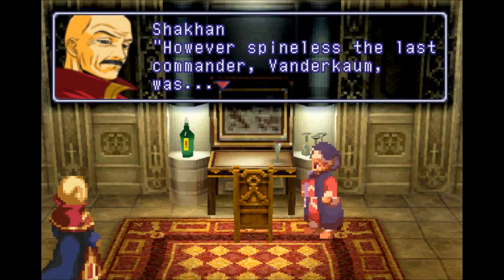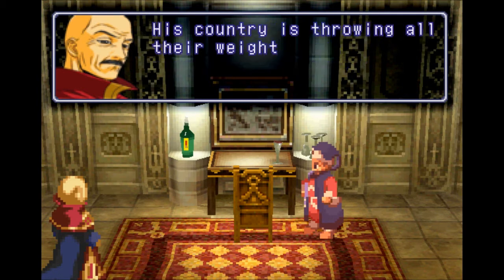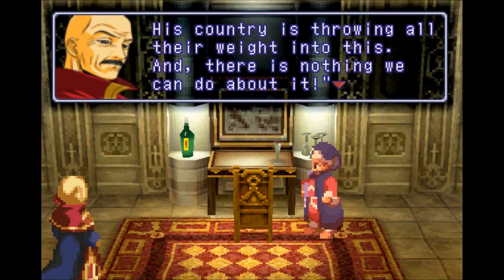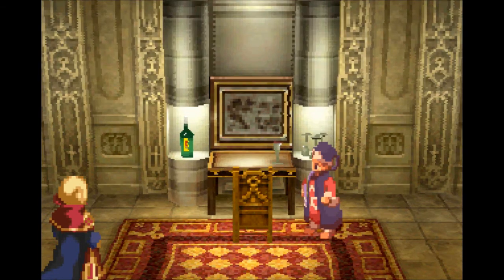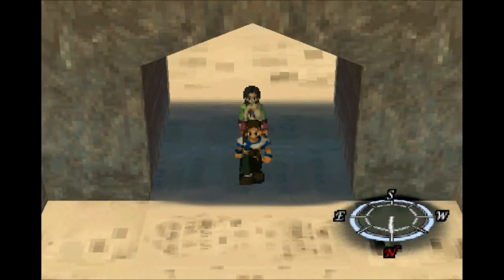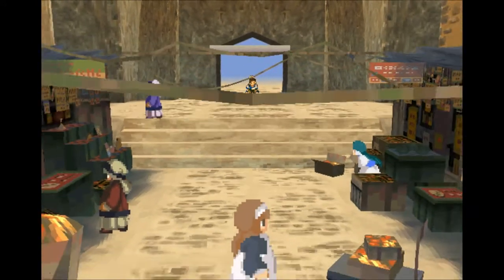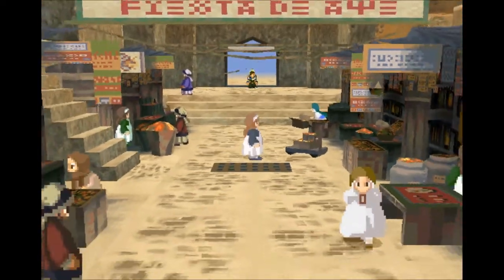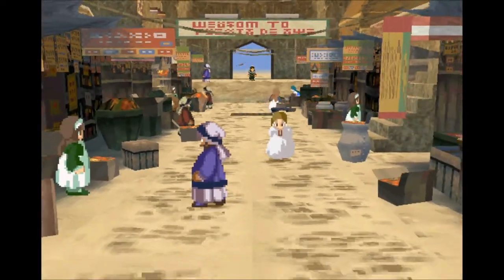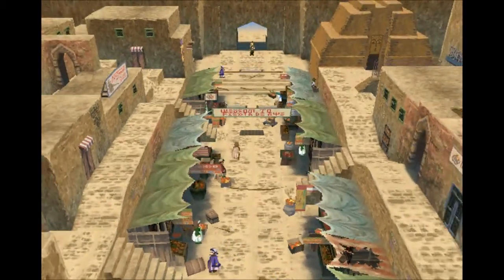However spineless the last commander, Vandercombe, was — so Vandercombe was in charge and got a demotion. This time Gebbler has sent their highest commanding officer in Ramses. I believe if you talk to people from Egypt, they pronounce it Ramses even though we say Ramses. Who are these people? Oh right — my actual party! I forgot we had one. So I hope you guys enjoyed this episode of Let's Watch Xenogears, but we're actually going to start playing now. We are in the town of Blervik.